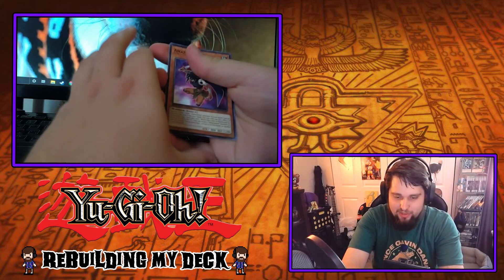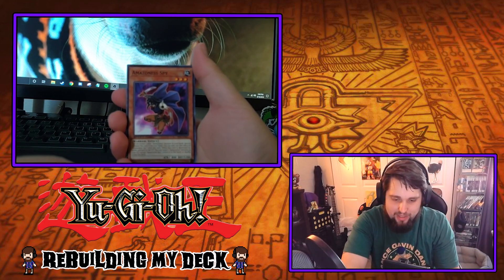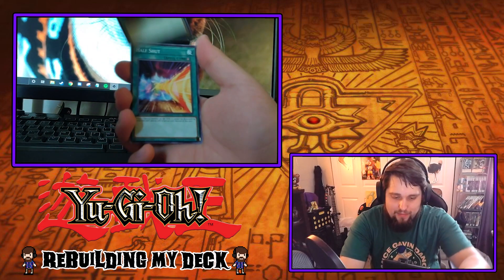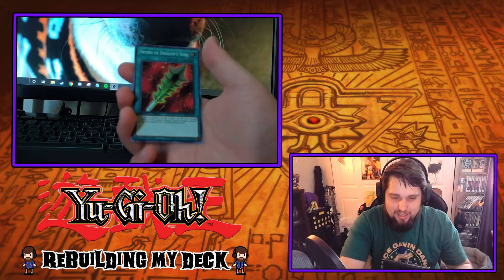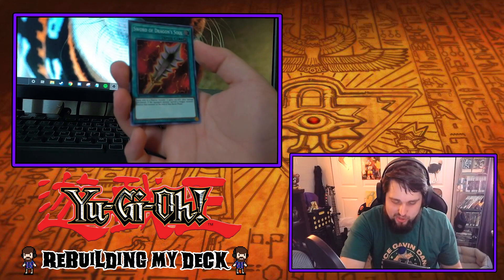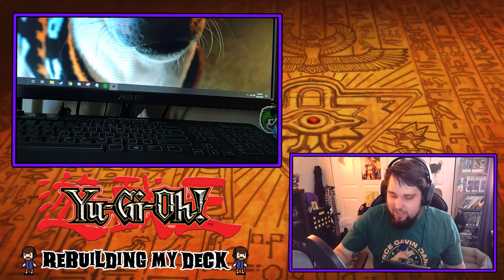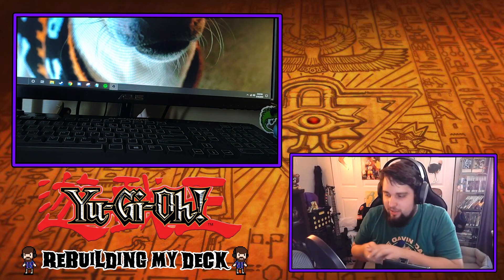Alright, second pack. We got Amazon, a Spy, a Shallow Grave, Half Shut, and a Sword of Dragon's Soul, which is alright I guess. It's not the best card I've ever seen, but it's pretty good.